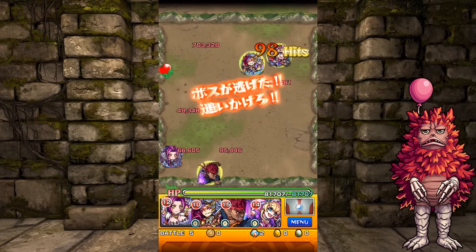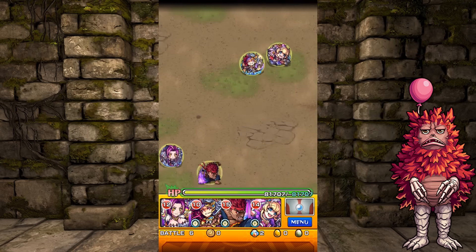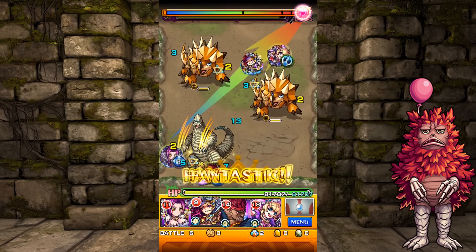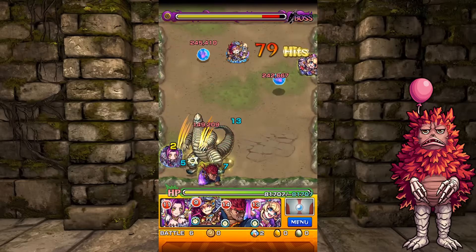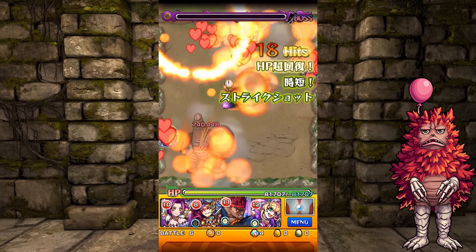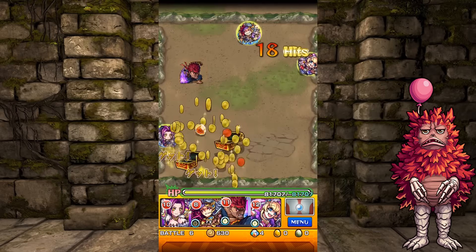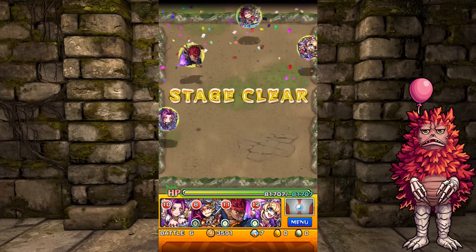Just go crazy with your monsters. And there he goes — that's the boss, and that's the dungeon. Like I said, it is a savage and there's no gimmick, so bring all your hardest-hitting monsters, preferably dark of course.